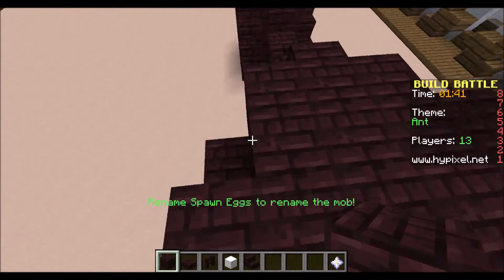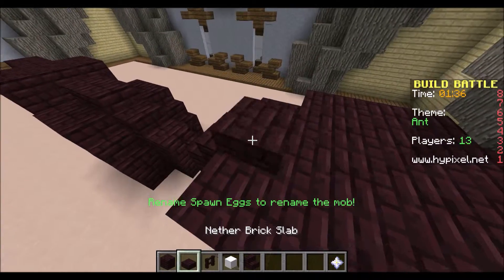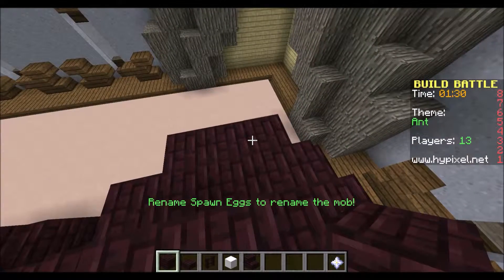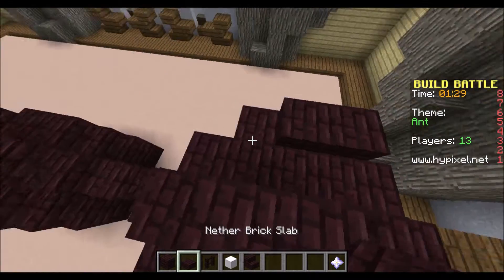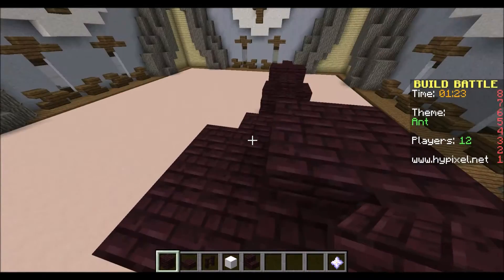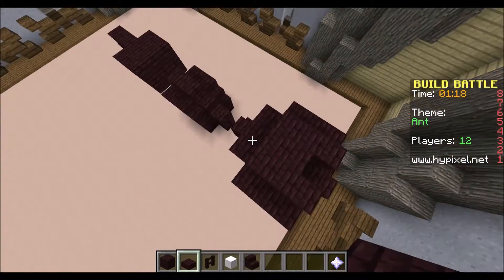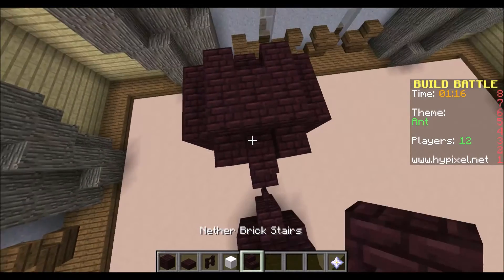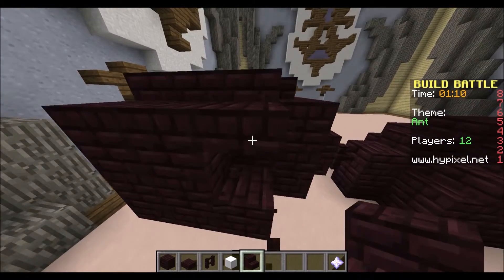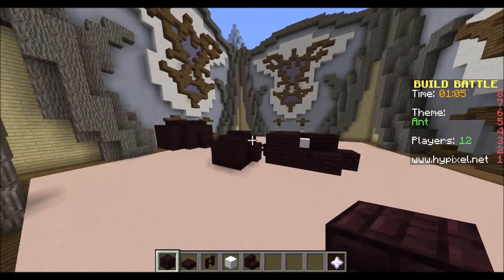I'm building it up just for thickness and then going to start curving it back inward. You can see the time is at 1:40, which means I'm running out of time. I'm pillaring up those slabs and trying to have it arch inward, but the shape is very weird. I end up going with it because when you back off it looks pretty okay.